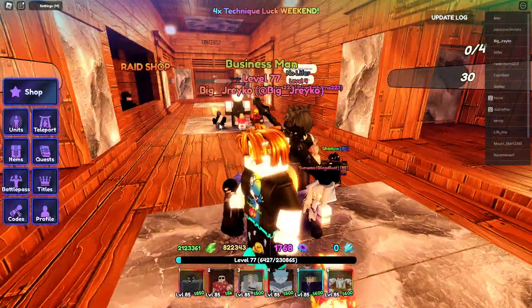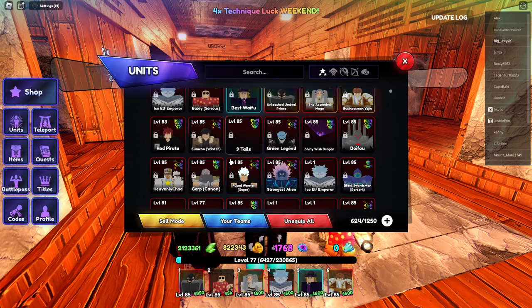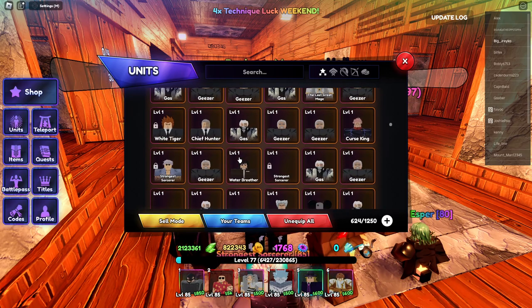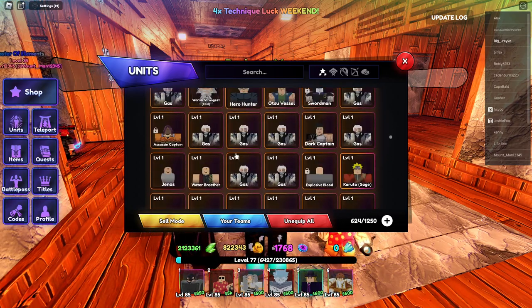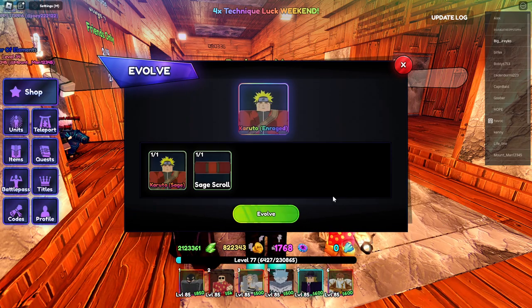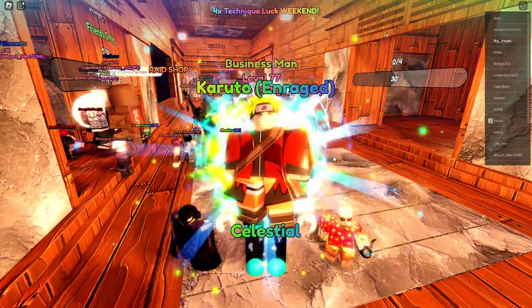If you're wondering how to get shinobi tokens, you have to do leaf village raids. You go into your units, you find Naruto — hopefully Naruto is a hybrid, that's what I'm hoping — because any somewhat useful... okay, not bad. So let's evo him.